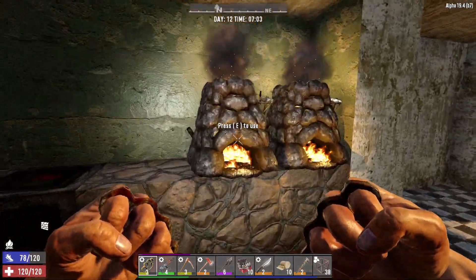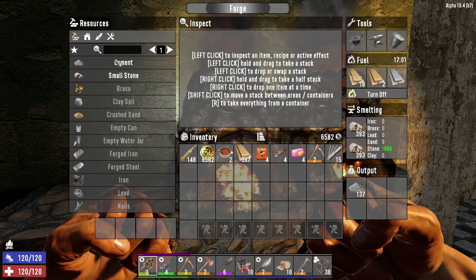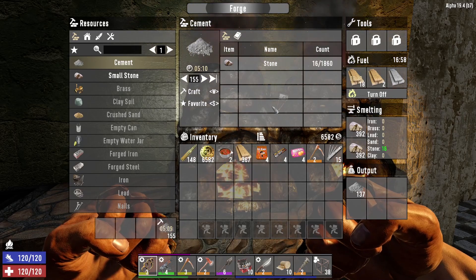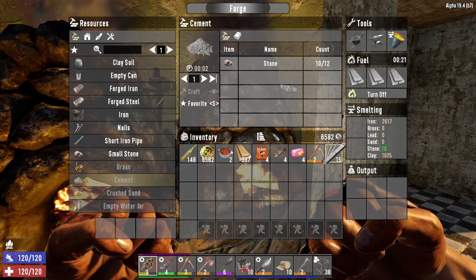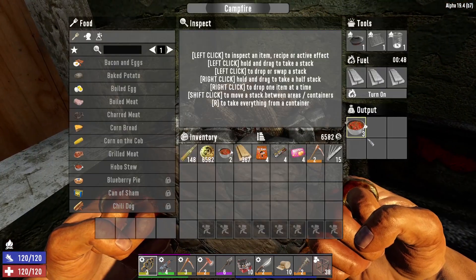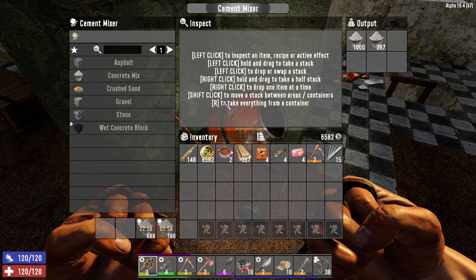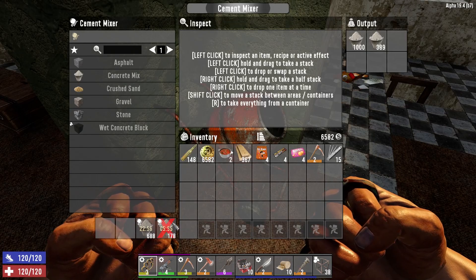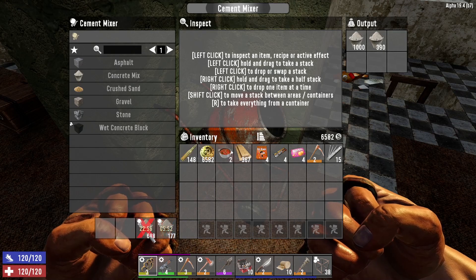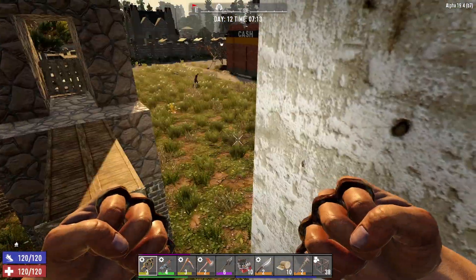I built a second forge and that's currently cooking stone. I have to put things in here that cook down to iron, stone, etc., and then with those we can start making cement. This one's doing iron but it's actually just finished, so let's switch it off. Over here in the cement mixer I've got a load of concrete mix being made — that's going to take almost 30 minutes, but I do want to start making it.